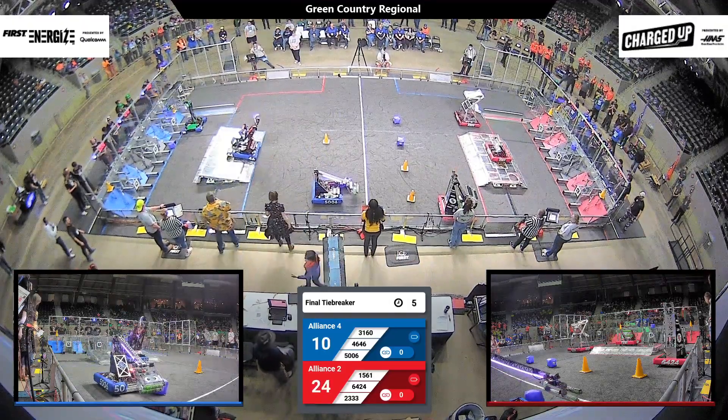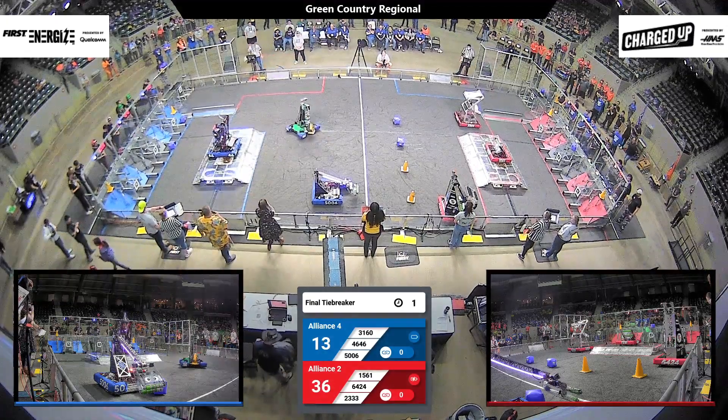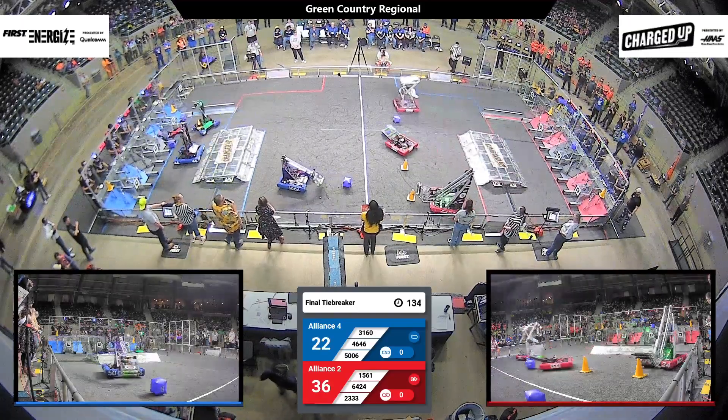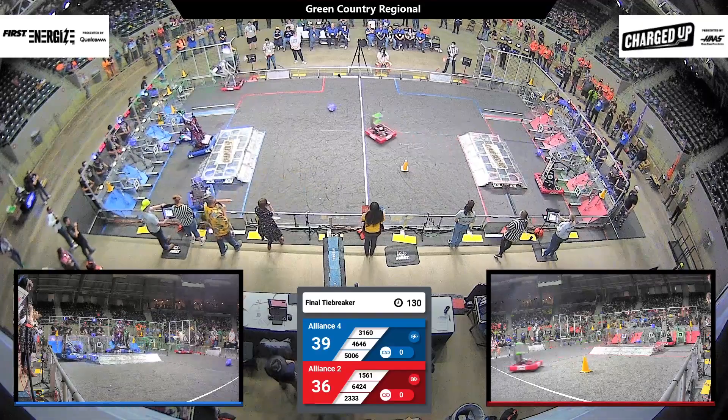31-60 on the Blue Alliance is trying to get that cube up onto their lower row of their grid. 46-46 is balanced out. Drivers step forward — autonomous mode has ended. Tele-op has begun. 15-61 for the Red Alliance taking those cubes and just tossing them back to their team.